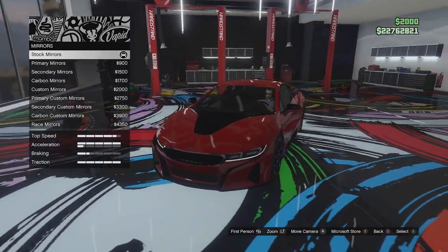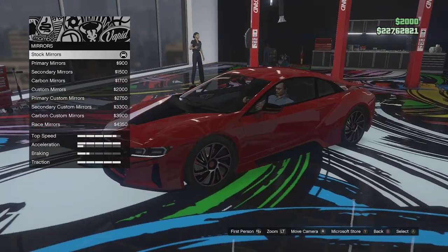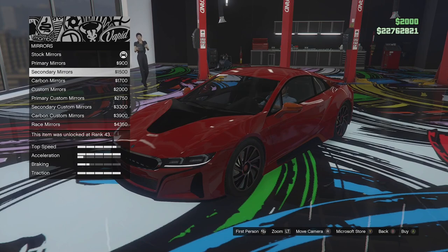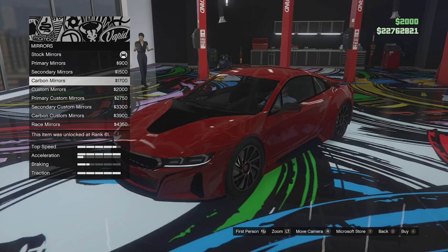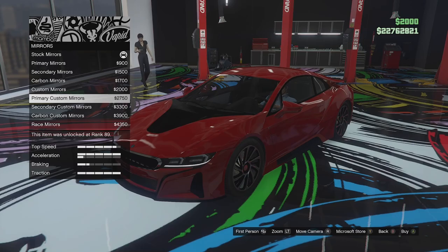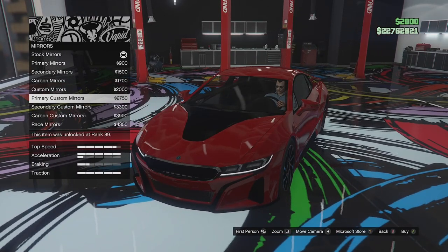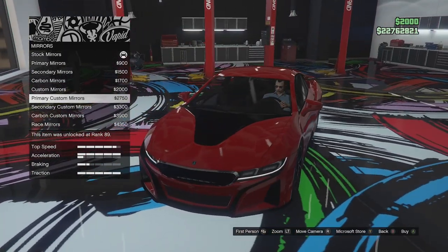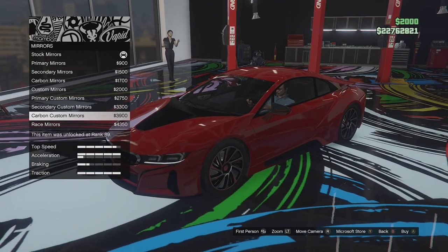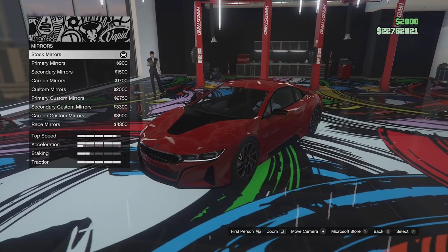Mirror options next. The mirrors are quite big on this thing — sort of half black and half primary. We can go for full primary, full secondary, carbon mirrors which are half carbon half primary, custom mirrors, full primary custom which are more like M Performance style mirrors with a little vortex on the side, a secondary version of that, carbon custom, and race mirrors as well. I'm going to leave them just stock — I think that looks quite good.